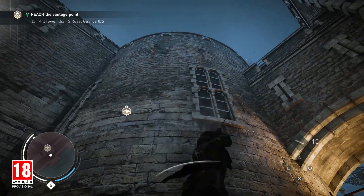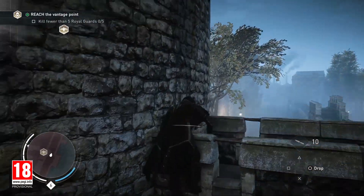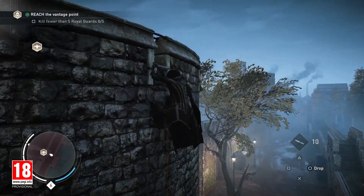Bit of a challenge with this one. Assassin's Creed Syndicate - the game makers have given the character a new gadget on his gauntlet in the form of a rope launcher. Now this is basically a device that will fire a rope up, hook onto something and pull him up to another level. That is quite tricky.